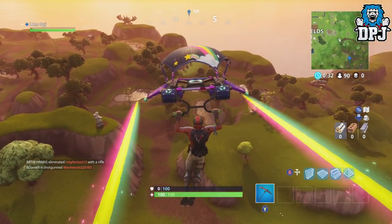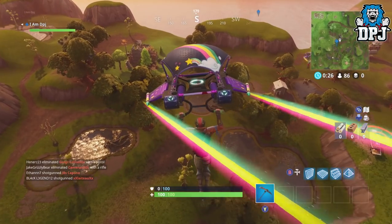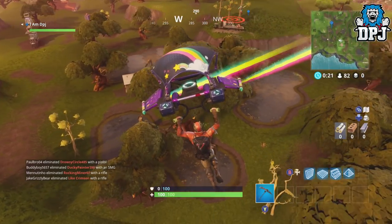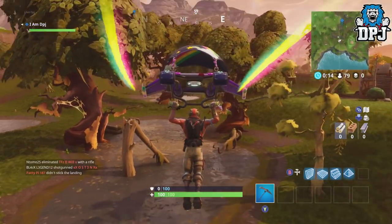Head over to this spot and get into this swamp area. You'll find the star right here which you need to interact with, and that's basically it — the challenge is then done. Be careful though, as many folks are going here to get easy kills while people look for this. I died about 4 times trying to record this video, so be careful.